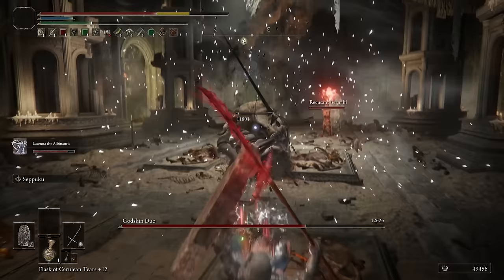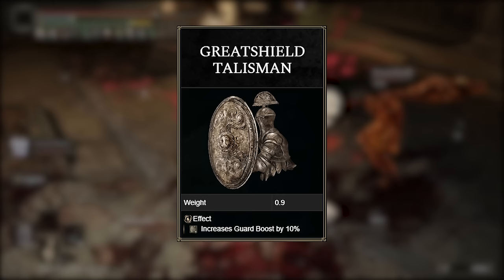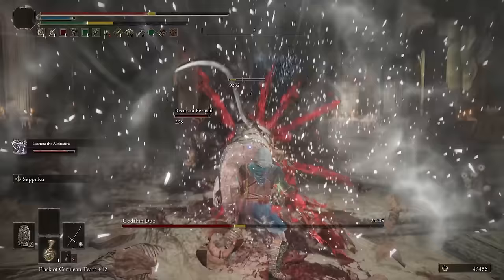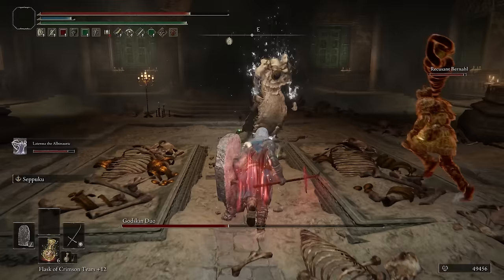To make the shield even better, I am using the Great Shield Talisman that increases our guard boost by 10%, just making us lose even less stamina when absorbing those hits. It's really clutch especially for boss fights because they can usually throw out some really big shots that would normally drain our entire stamina bar. However, with this setup, that's never an issue.